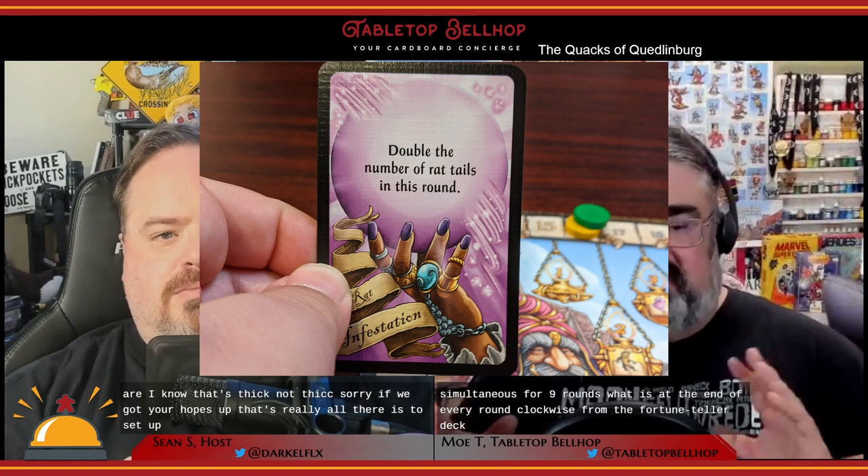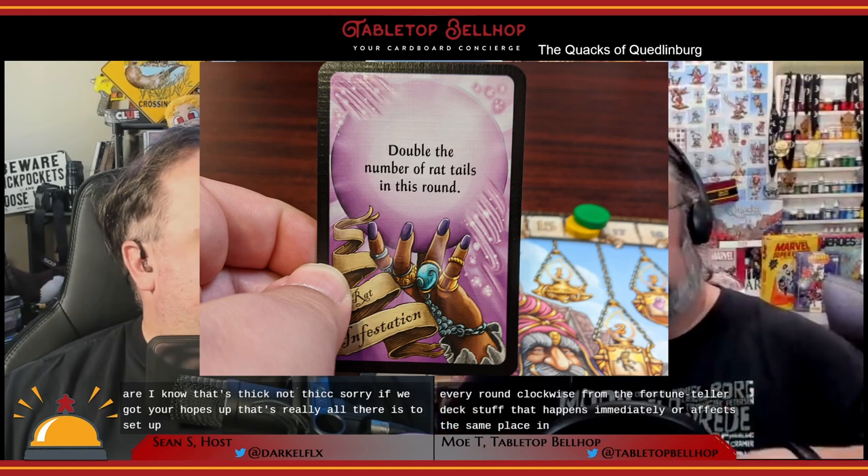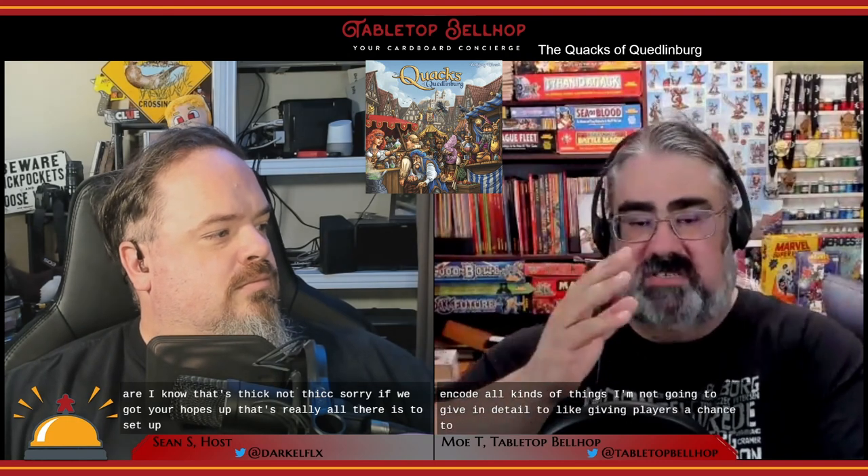The fortune cards are about 50-50 split between stuff that happens immediately and effects that stay in place and affect the round. These cards encode all kinds of things, like giving players a chance to increase the thickness of their pot, giving free ingredients, changing the odds pots will explode, and so on. They are often quite welcome. Next, all players brew their potions simultaneously.